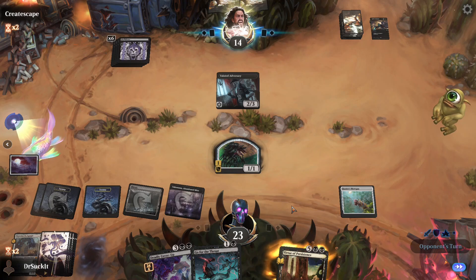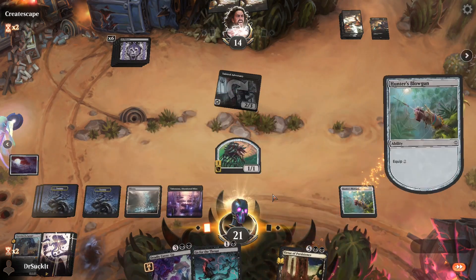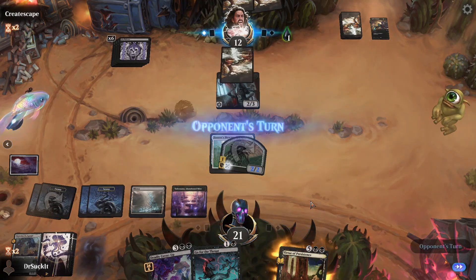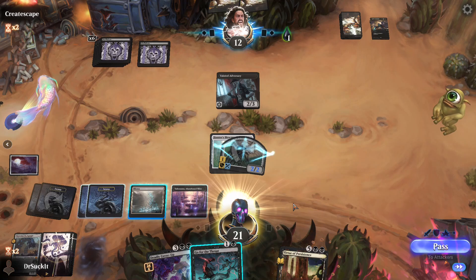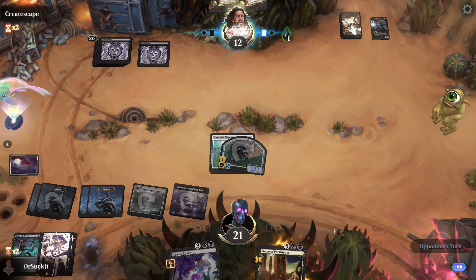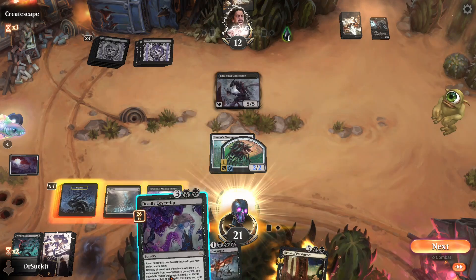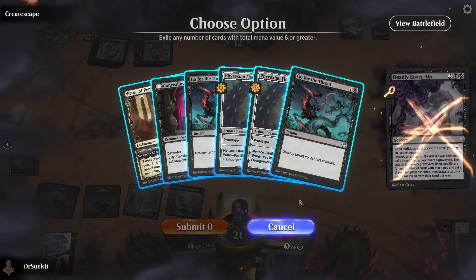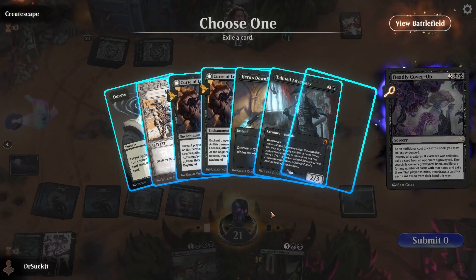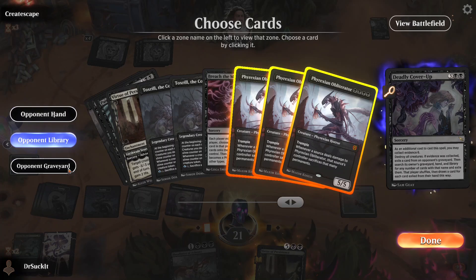I was hoping I had two mana. We'll wait until his turn is over. If he moves out another creature, we need to nuke it. Let's kill it now. One, two, three, four, five, six. That's the guy I need to kill. All right, we're here to see Obliterator. Never, never, never. And we're done.